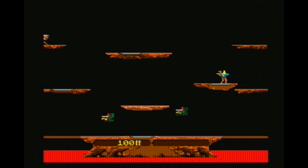In Joust you have one button, and that's to flap your ostrich's wings — at least I think it's an ostrich. Your goal is to collide with the enemies where your lance is just above their lance. If it's below their lance, then you die. If it's above their lance, they die. That's about it. And I suck at Joust too.